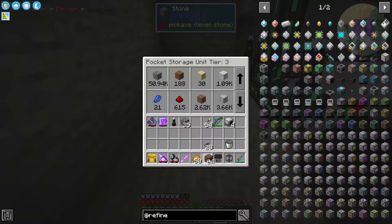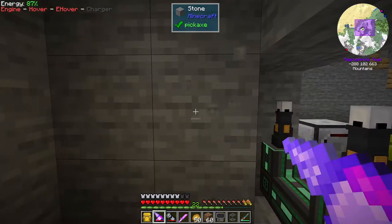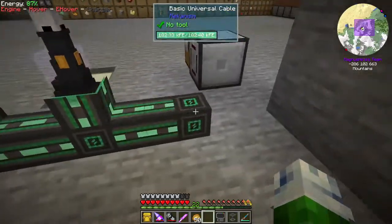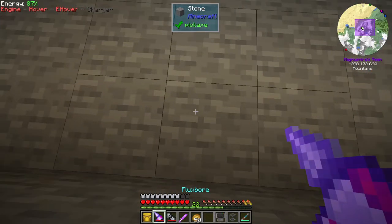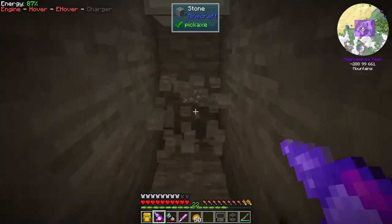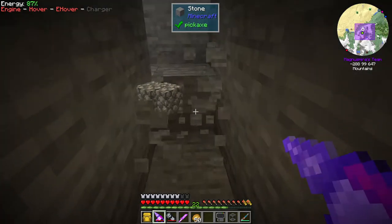We'll stick a thing of dirt here, otherwise it'll have snow and stuff on it. We can put these back down. And right here. And now what we want to do is make a path over to our piping. There we are.